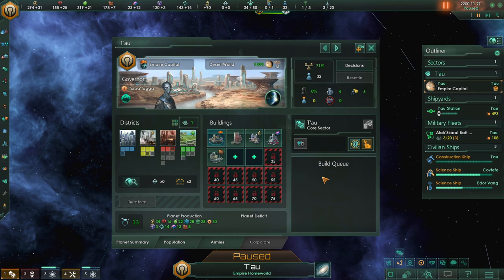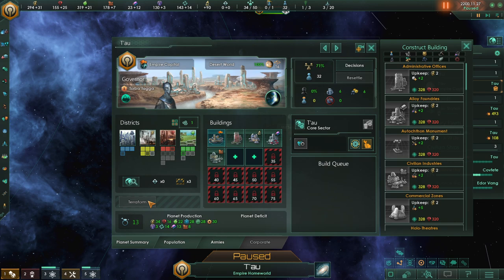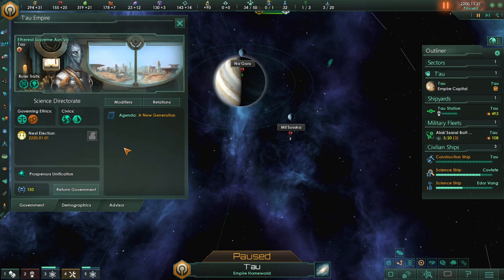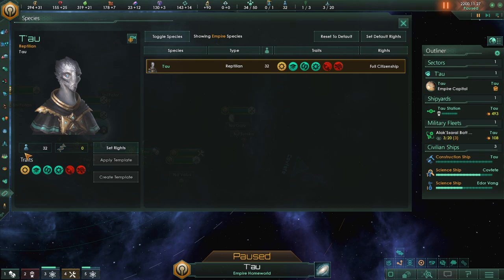I'm hoping that every leader you make does not pull from your population, because you're the Tau Empire. I don't really understand how the whole population thing works — I don't know where it tells me when I'm going to get another person. These are all my available jobs; we currently have no unemployment and no available jobs, so it's all even at the current state of our empire. I just don't know when our empire is going to grow. We have 32 pops of Tau living on one planet. Obviously as we expand, we can grow that most likely exponentially.